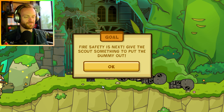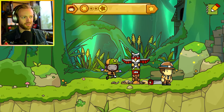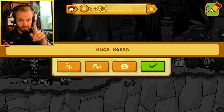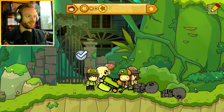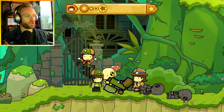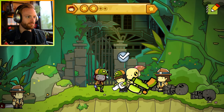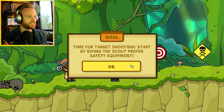Fire safety is next - give the scout something to put the dummy out. Oh wait, he's on fire! I'm gonna give you a huge water gun. Oh no, he's naked now. That's the fire out. Now give the scout something to fix the dummy's wounds - band-aid, bandage, perfect!